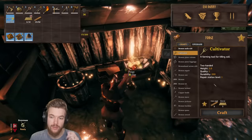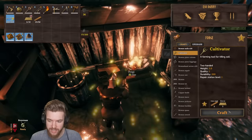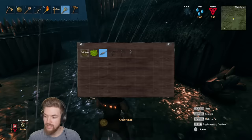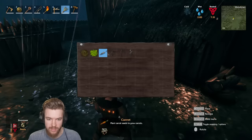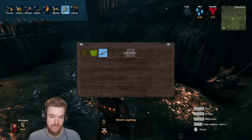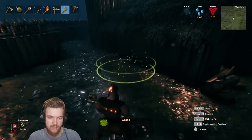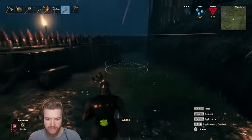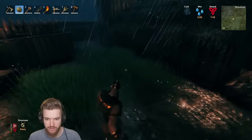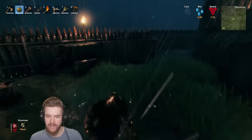We can now also craft a cultivator. With the cultivator you can cultivate the ground ready to plant fir saplings, pine saplings, beach saplings, and carrots. You can also turn areas back into grass — useful if your whole fortress has turned to mud.